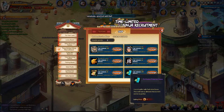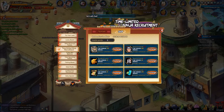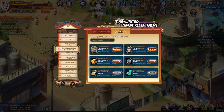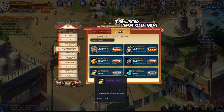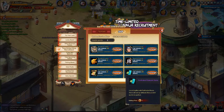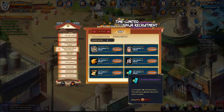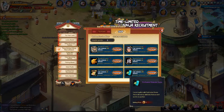Purification protection runes are also available — those are always good to get because you need a lot of them for the purification system. And then summoning scrolls. Since I don't plan on spending on this event, I'll probably just get those with the free keys I get — that's what I'll probably be spending my points on.